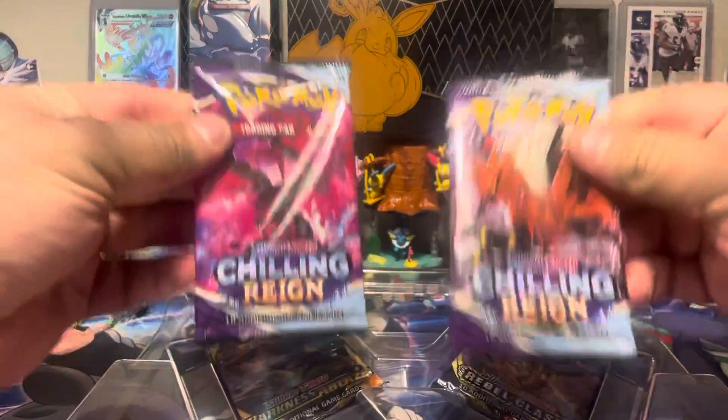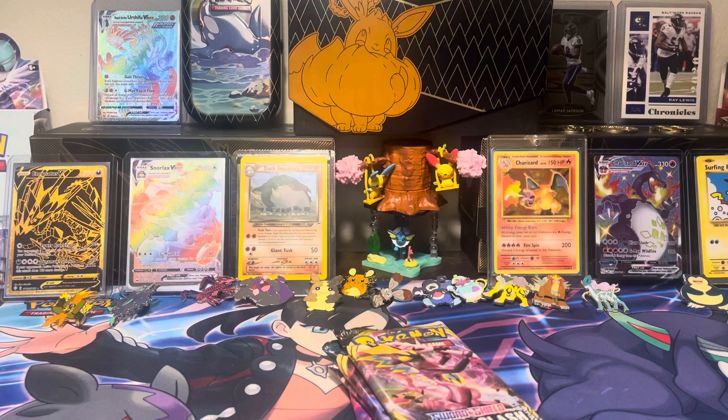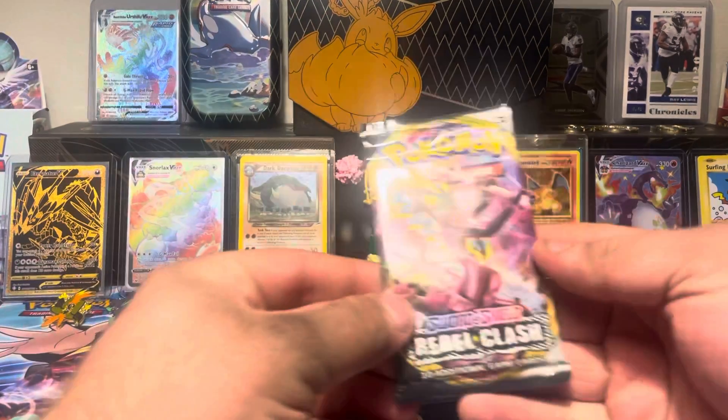Let's get to the main event. We've got two Chilling Reign, a Darkness Ablaze, and a Rebel Clash — those are the four packs you're going to get, same four as in the Ice Rider. Accidentally trucked over a little Bunnelby here, but we'll survive it.